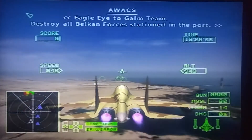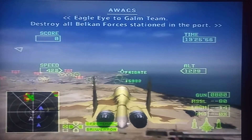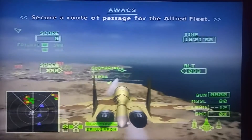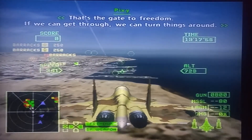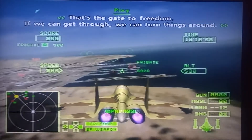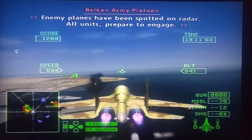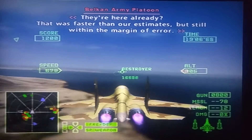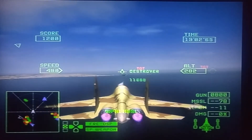Evil-eyed to comm team: destroy all Falcon forces stationed in the port. Secure the route of passage for the Allied fleet. The targeting computer has a bit of a dumb computer — it doesn't give me the tally that I want. It gives every other tally except the one I want.